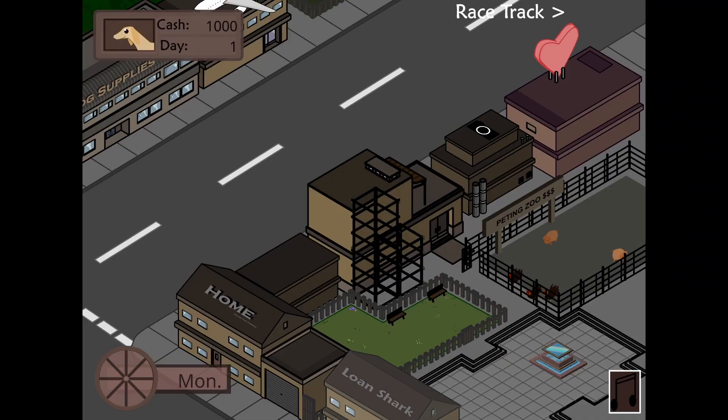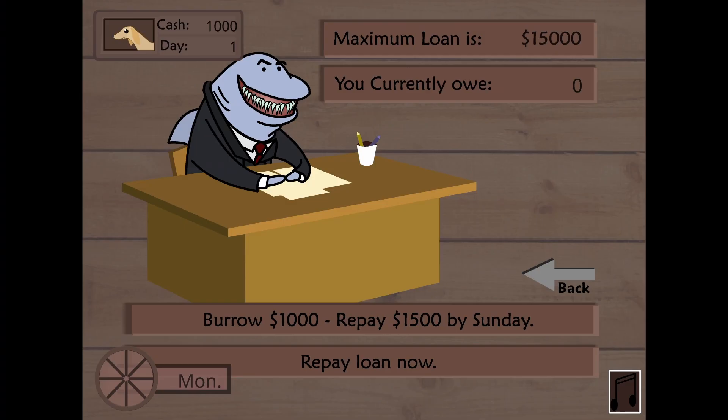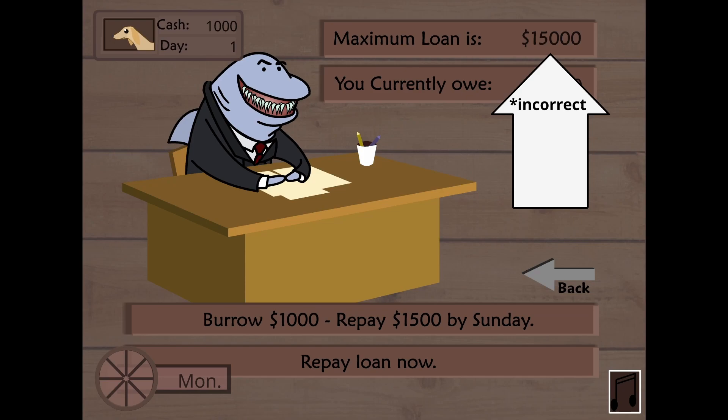And to do that, we're going to the loan shark. The loan shark looks like it'd be on the Epstein list, so you know this is ethical. The max loan we can borrow is $10,000, so we're going to click borrow 10 times.